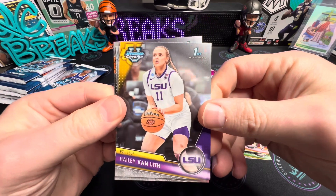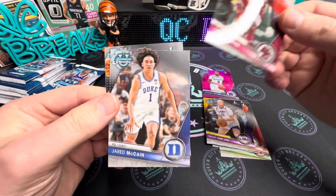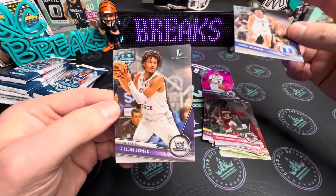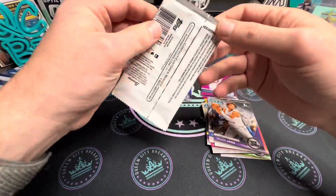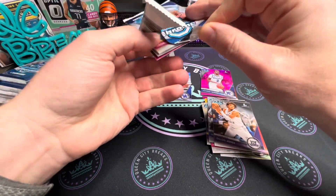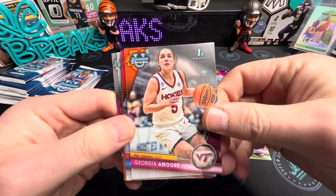Hayley Van Lith, there's Prince, Jaden McCain from Duke, Dylan Jones. Bronny's been having a tough tough stretch — I think he's gone scoreless in the last couple games or something like that, I think I saw that.